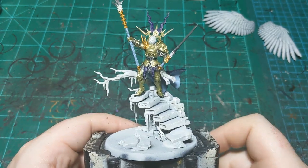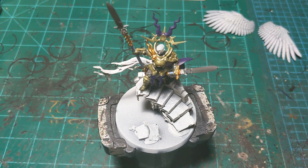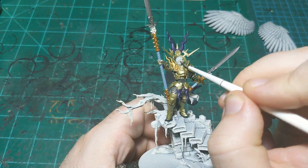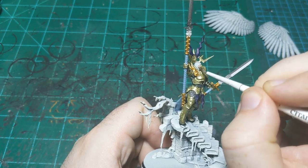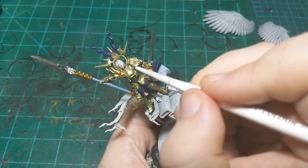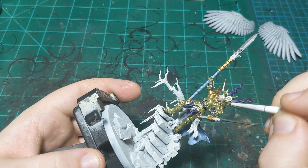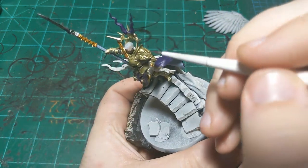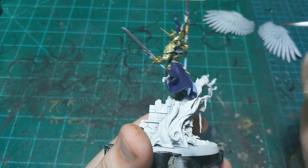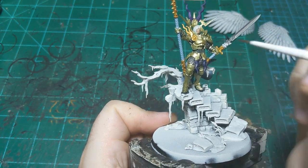Our silver is all dry and we're moving on to Golen Flesh for her face. This is my go-to skin color. I'm going to apply it fairly thin because we want her skin to be pretty pale. I'm not sure exactly how Stormcast tans work with reforging, but if she's been wearing a helmet for a long time she'd probably be fairly pale anyway.